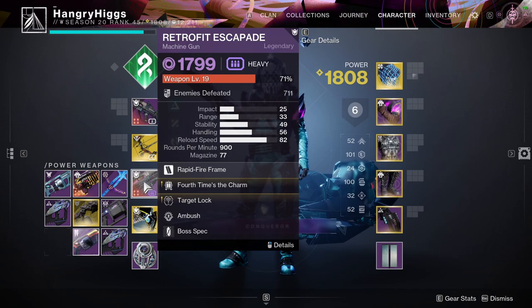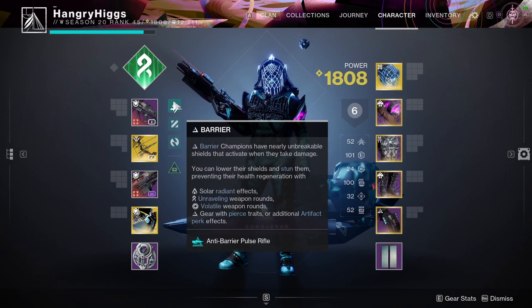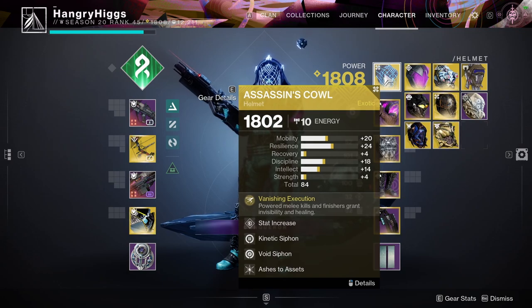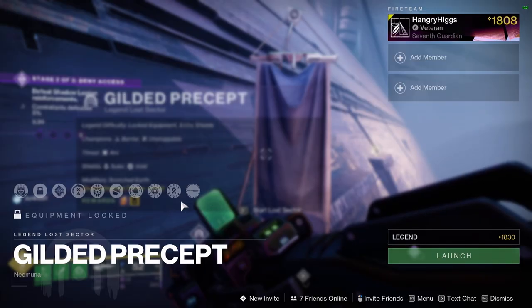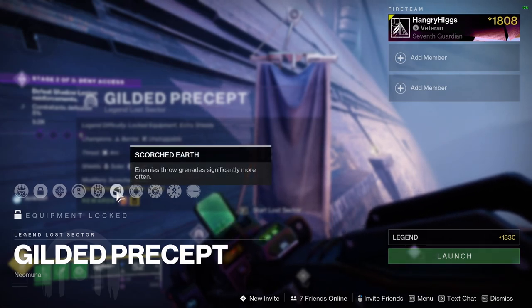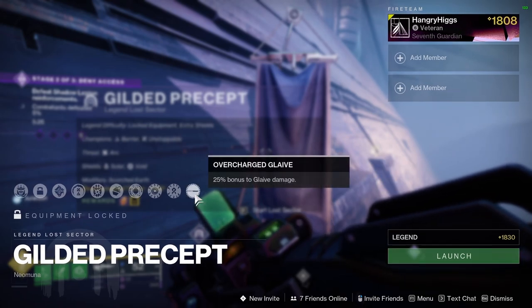Retrofit Escapade — if you've got the shaped one, great; if not, it doesn't matter, you can bring any machine gun. I've also got Disparity just in case shields come up, and Assassin's Kill since I'm a Hunter — if I'm about to die I can finish an enemy and get my shields back. Our two surges are void and strand, which is why we're running a bit of void. Remember, enemies throw grenades significantly more often.